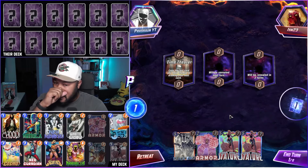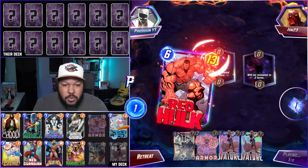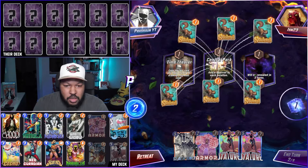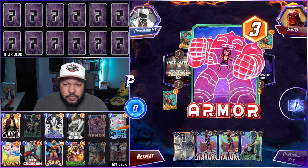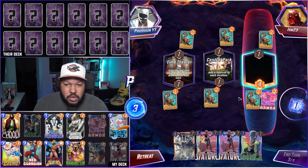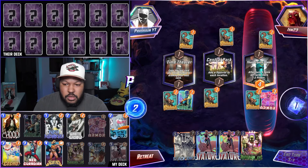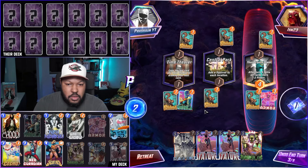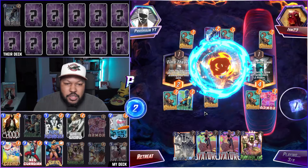Alright, Game 1: we have Stature and Black Bolt — two Statures in our hand, which is amazing. From Time Theater, they play Red Hulk. Let's go — I'm going to play Armor. Turn three, Thunderbolt's Tower, so I'm going to go Nebula. Hopefully we get Hood — that would be amazing. They play Magic. Interesting.